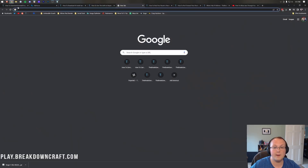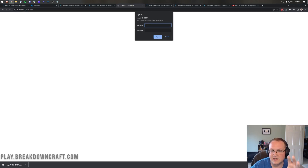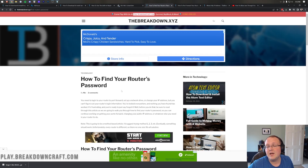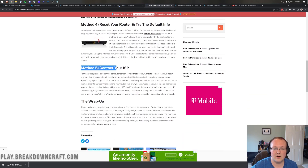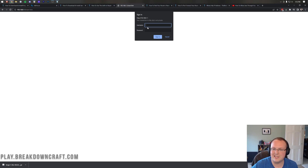We can now close Command Prompt and open our browser. In the address bar — where you'd normally type a website — type your default gateway. For me that's 192.168.1.1, and hit enter. A login box will appear — this is your router's login. We have an in-depth guide in the description on how to find your router's username and password. Most people find it via method 3, which uses the default username and password. After a quick jump cut, we're logged into the router and ready to port forward.